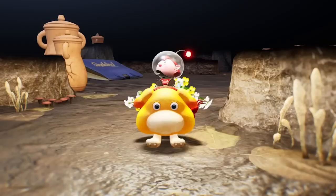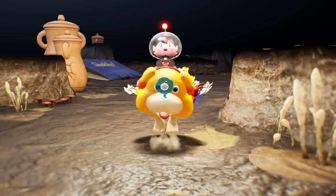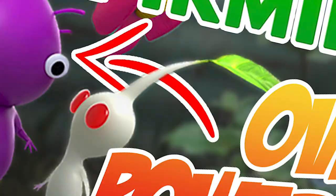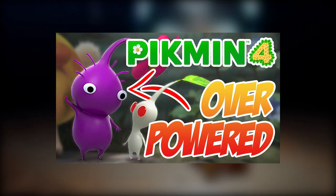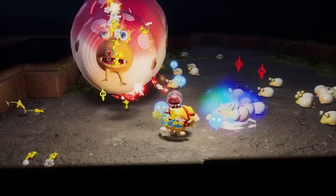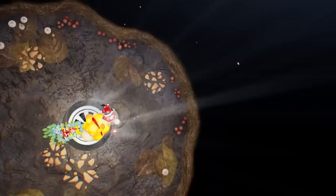I genuinely hope we get to see these guys in the main story, and we probably will. They're front and center on the box art, and they're featured on a lot of promotional work too. But what do you guys think? How would you rebalance these old Pikmin types to be more viable in Pikmin 4 without breaking the game? Let me know your theories in the comment section below. Purples and whites have always been my favorite types of Pikmin, so I really hope Nintendo does them justice. Pikmin 4 comes out in 32 days.